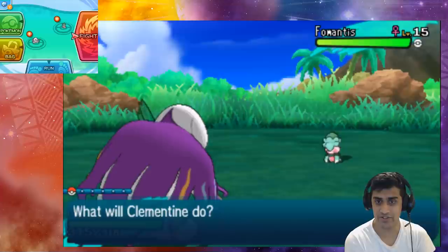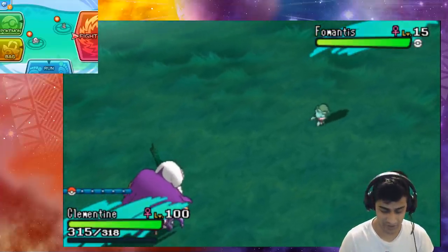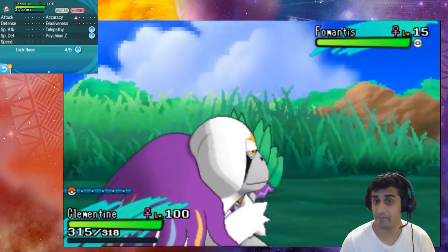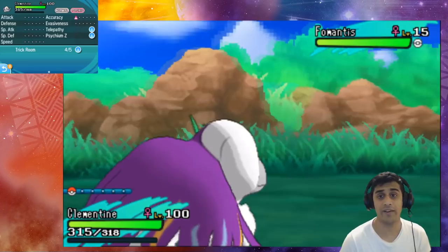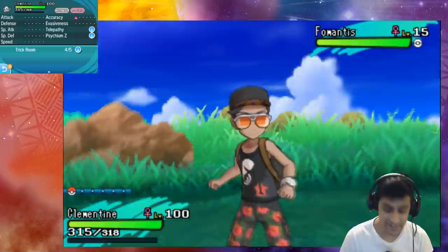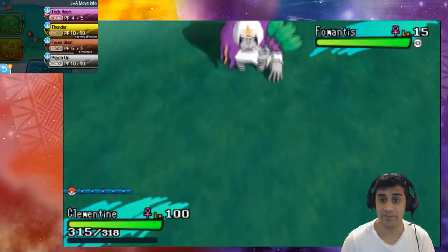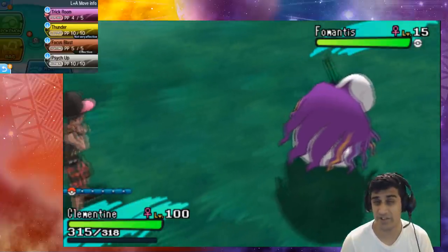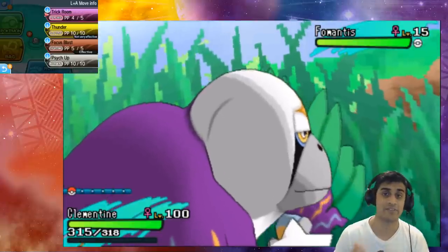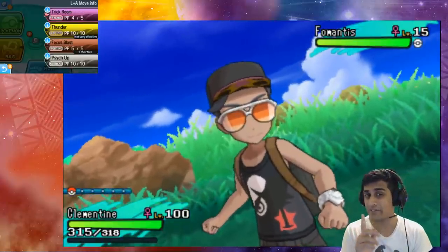We've twisted up the dimensions and hopefully we'll be moving first this time. Now, to take note of what just happened: our Oranguru's accuracy is now up by one stage. Accuracy plays a very big role in landing certain moves. In this case we have Thunder and Focus Blast both at 70%, and raising accuracy increases your chances of actually landing those moves as opposed to missing.